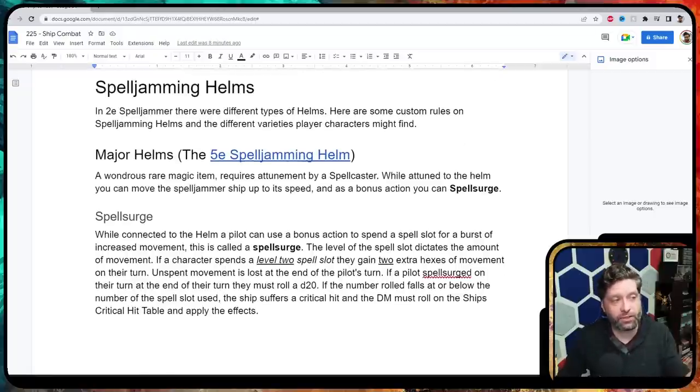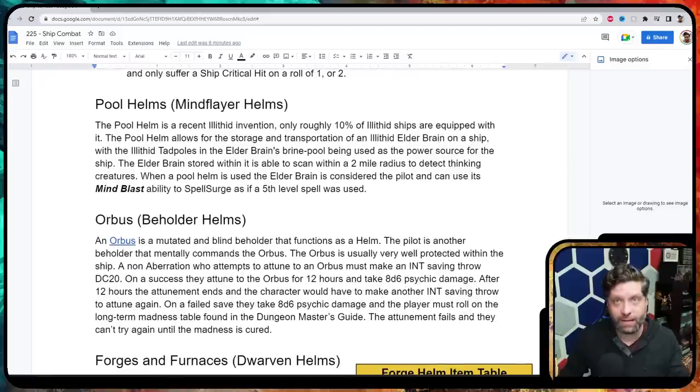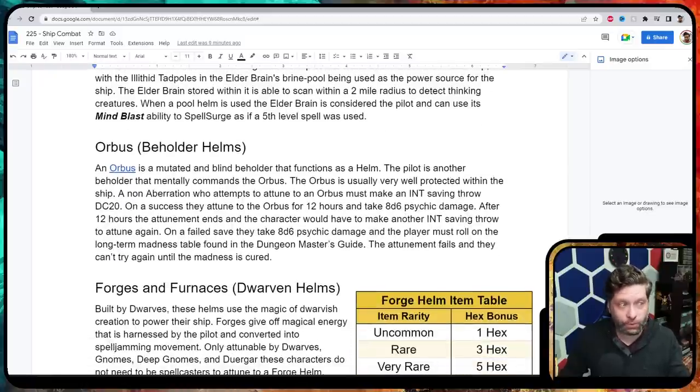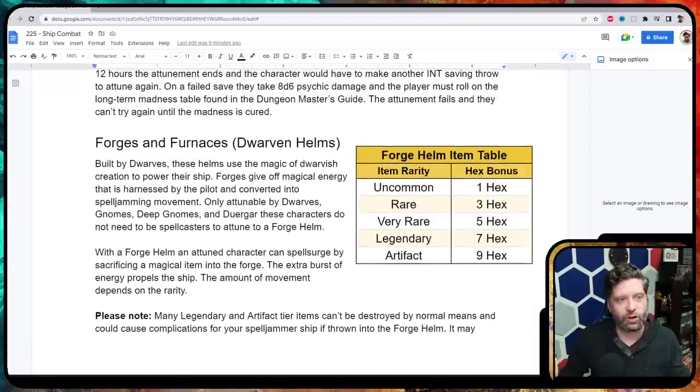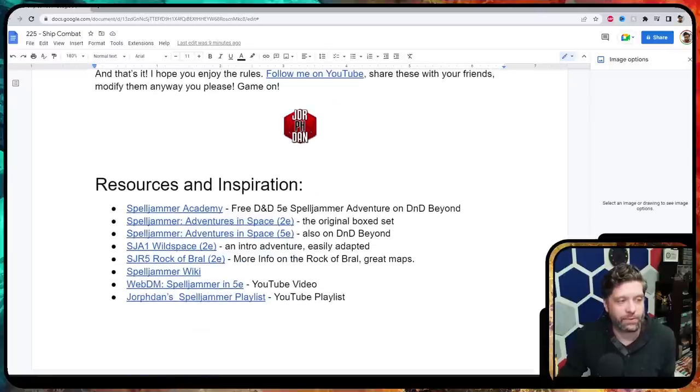There are several types of spelljamming helms. Major helms are the typical 5e spelljamming helm with the spell surge rules. Mindflayer helms are pool helms. There are beholder helms, and dwarven forges and furnaces where you can sacrifice magic items for a spell surge bonus. The Neogi life jammer helms use your hit dice to propel the ship forward — you're sacrificing your life, your hit dice, to move forward. I thought that was really cool.